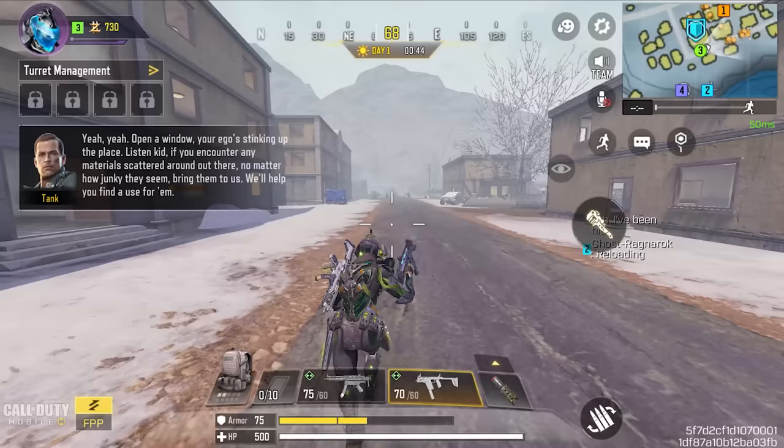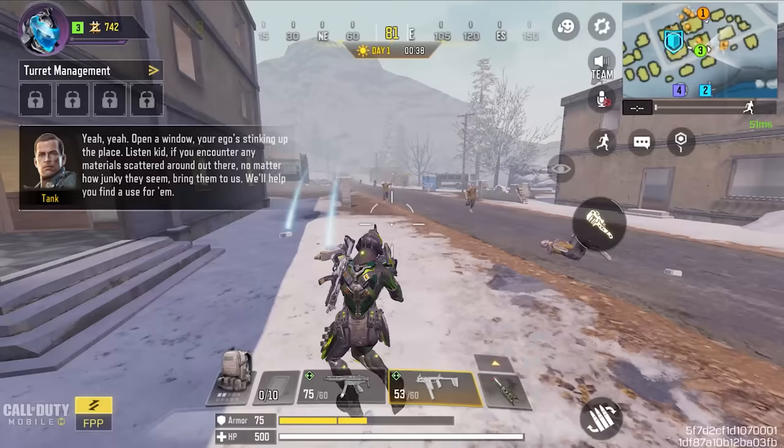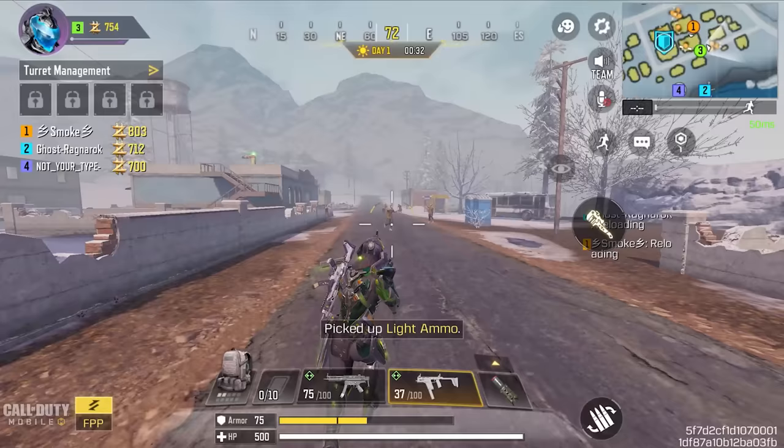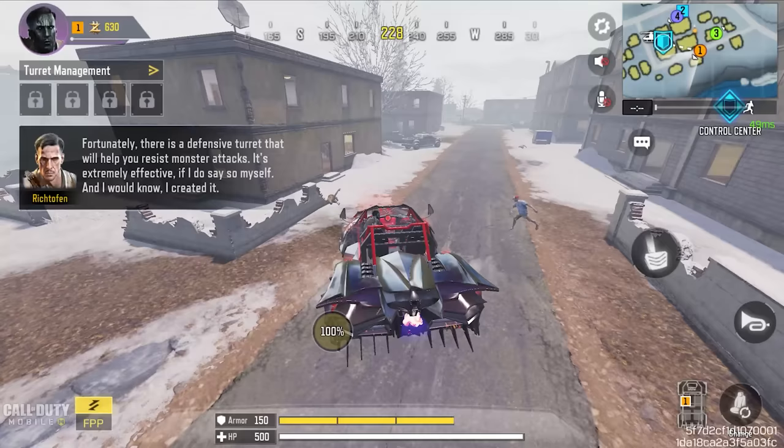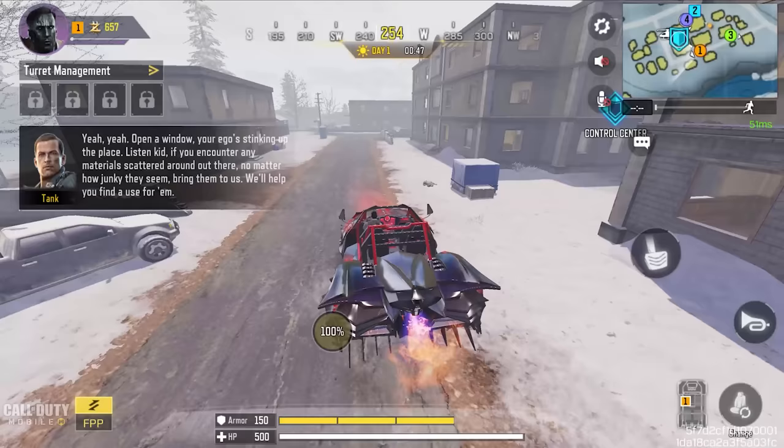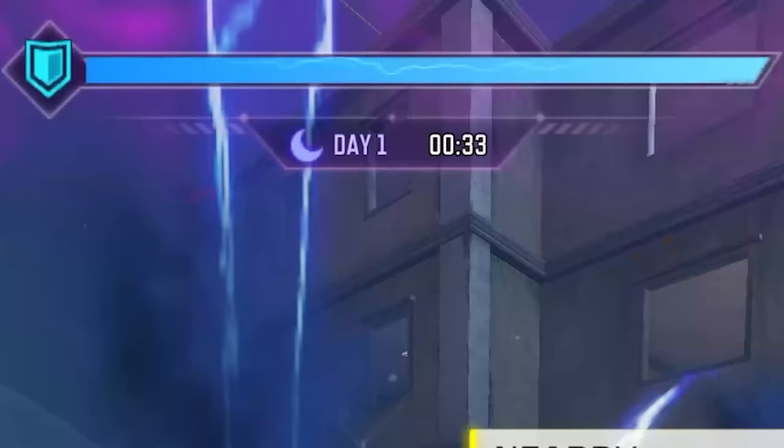To make things easier, I've divided this video into days and nights. In day one, you have no choice but to use ground loot weapons. The ground loot weapons you'll find in day one are mostly the Fennec, CBR4, Arcana, 50GS, and QQ9. Here's a bonus tip: you can get three times more ether essence if you drive over zombies. Make sure you loot everything — every upgrade material and ammo type, especially shotgun ammo, which will come in handy later.